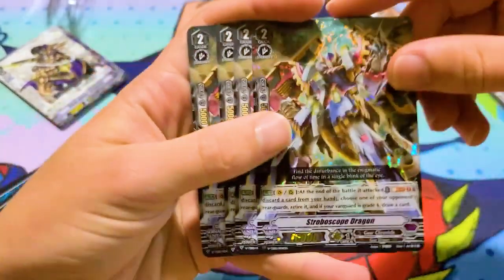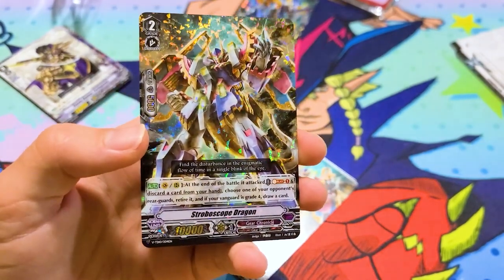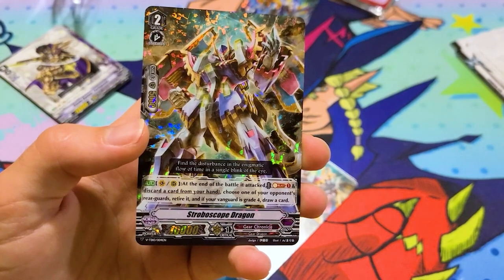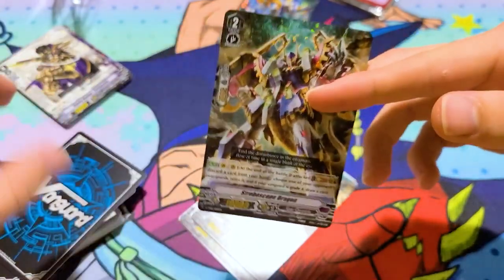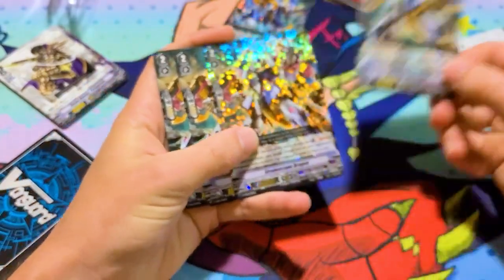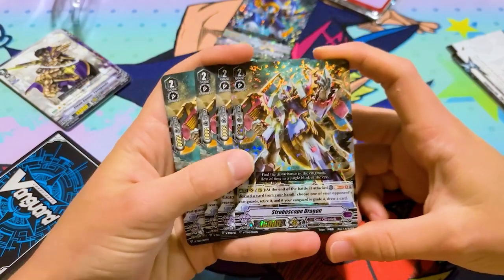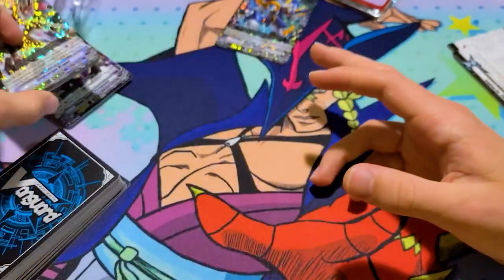Here is the card that I said was really cool — it's four Stroboscope Dragon. Its ability is on Vanguard or rearguard, at the end of the battle that it attacked, you Soul Blast one and discard a card from your hand, choose one of your opponent's rearguards, retire it, and your Vanguard is a grade four — draw a card. That's pretty good. It's got some control aspects and then it ensures that you draw. I think a lot of these cards draw because the deck has to discard a lot for the stride.